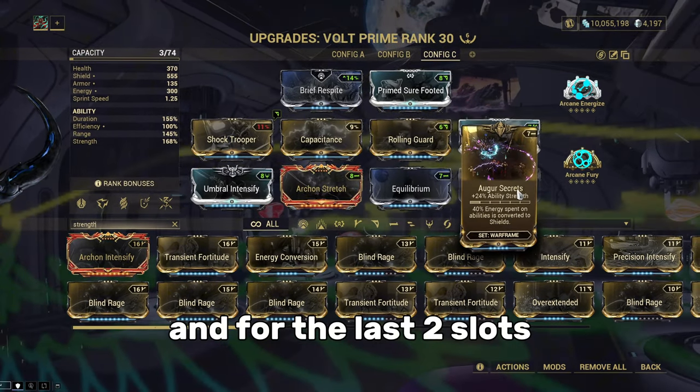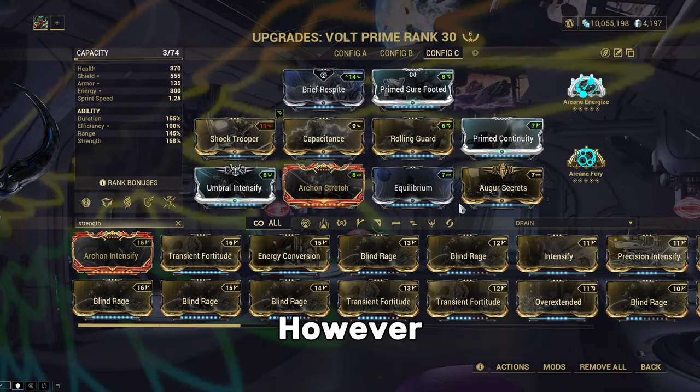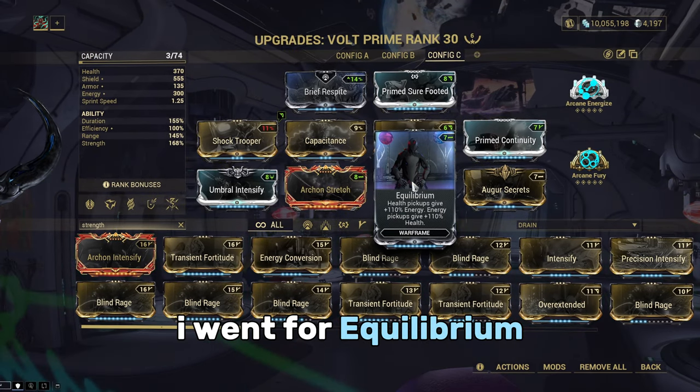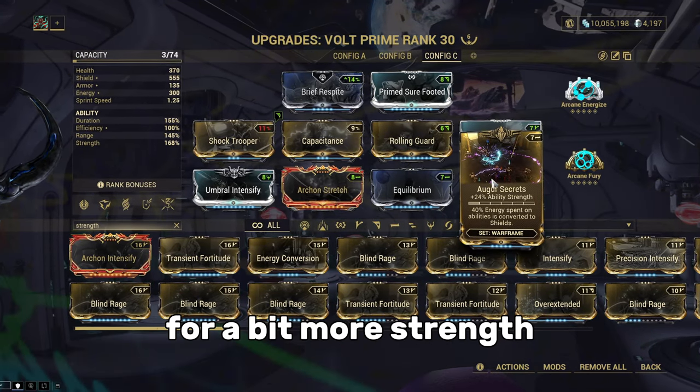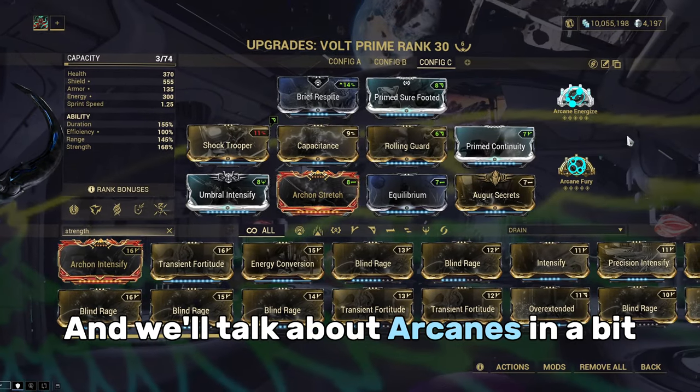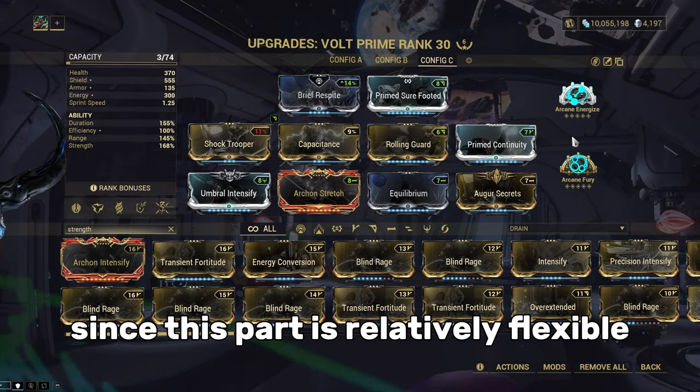The last two slots are flexible. However, I went for Equilibrium to help with my energy state, and Aqua Secret for a bit more strength. We'll talk about Arcanes in a bit, since this part is relatively flexible.